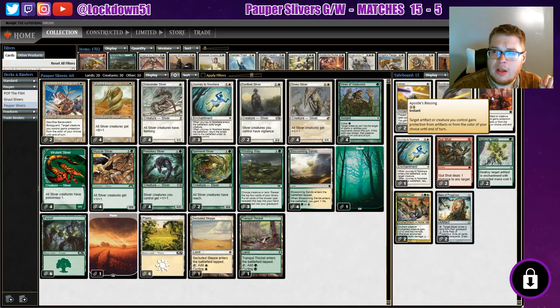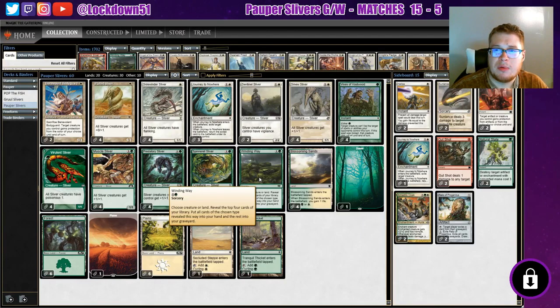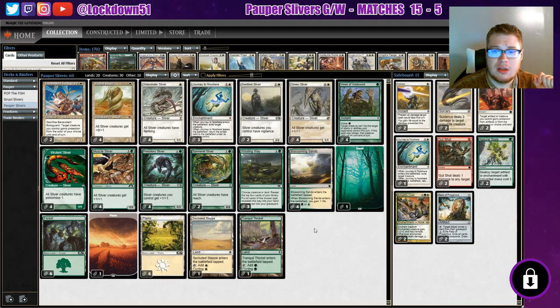This is the sideboard - I'm pretty happy with it. This is the main board - pretty happy with it too. I'm looking forward to trying it out and seeing how we do. Let me know what you guys think and how you think Winding Way is going to play out in Pauper Slivers. I haven't seen anybody use it in Pauper Slivers yet and it's not on any top eight deck lists I've seen, but I've read the card and feel like it's worth it. I'm excited to finally have this deck cleaned up - it took me forever, but I was taking in all your feedback and doing my own research on the meta.